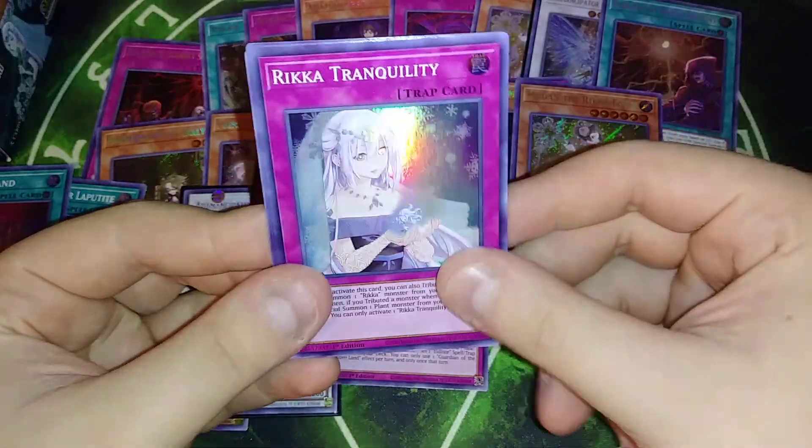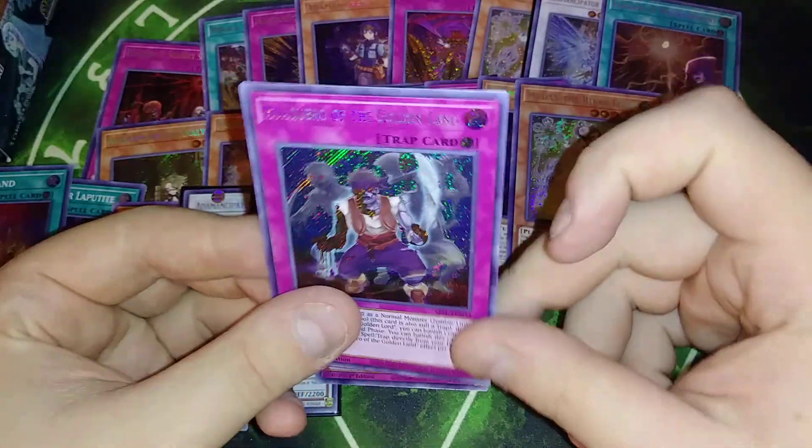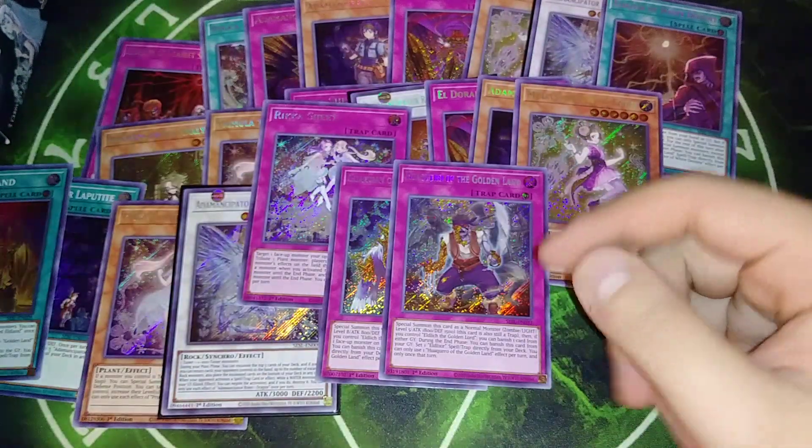Polynosis, Rika Tranquility, Judgment, DD Borderlines, and it's a trap — it's a trap. Four packs left.